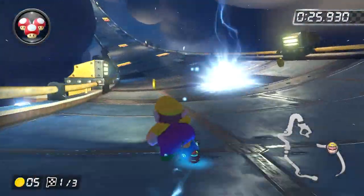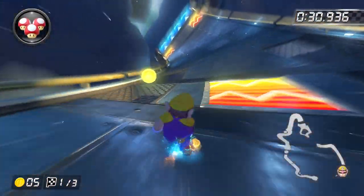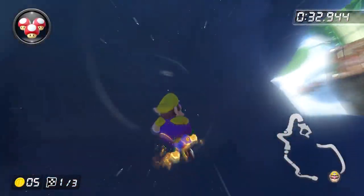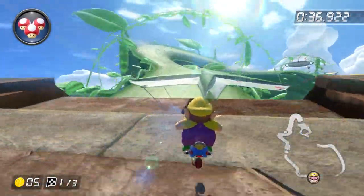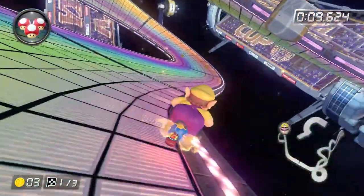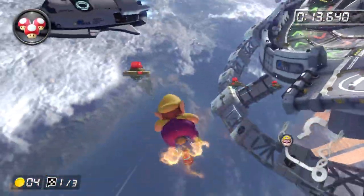We'll start off simple, then dive right into the more advanced glider tech. In this game, it's almost never about trekking off glider ramps — it's about drifting off of them, as you can see here. The gliding section will carry your momentum from your mini-turbo and will be much faster as a result. This is just the bare minimum, though. Let's talk about how we can leverage mini-turbo gliding.